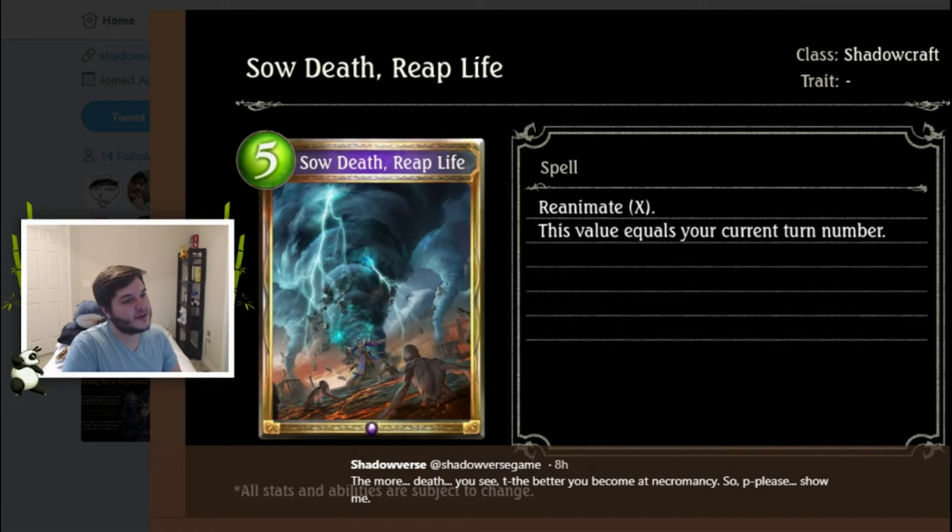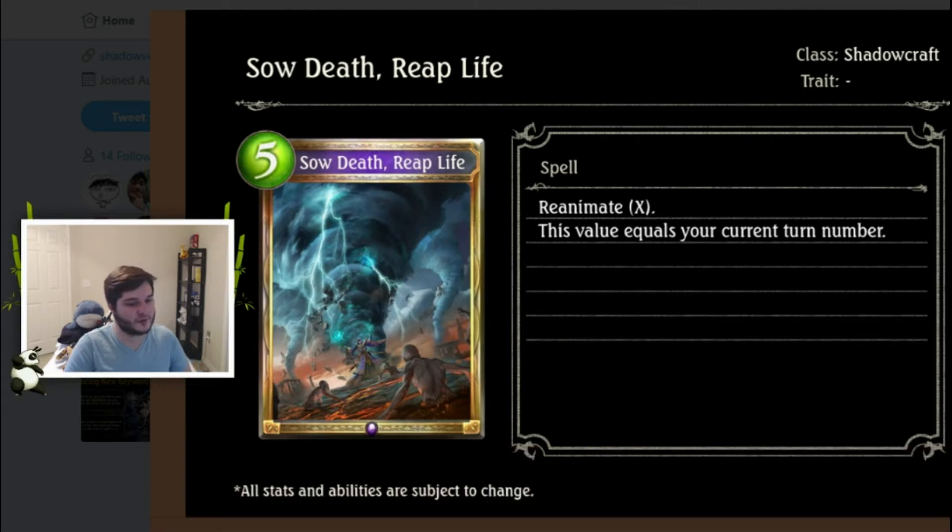Next we have Death Reap Life, a Shadowcraft gold spell. Reanimate X — this value equals your current turn number. So on turn five you play this for five play points and get back a five-drop or less, but you need to have had a five-drop die first. Of course through Bureau Right you could put a five-drop in your graveyard. The balance is you could hold it so the cost doesn't go up but the value does — play it on turn 10 for five play points and summon a 10-drop. If the minion has a lot of value to replay, that's pretty strong.